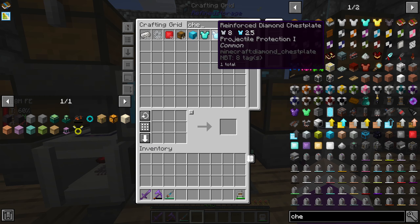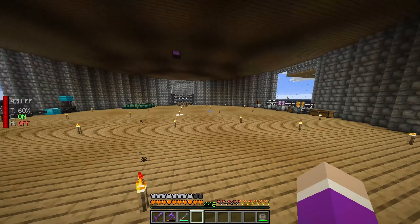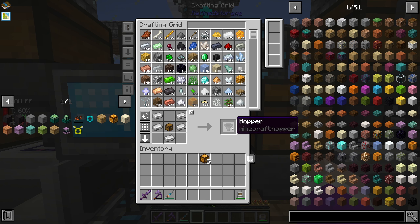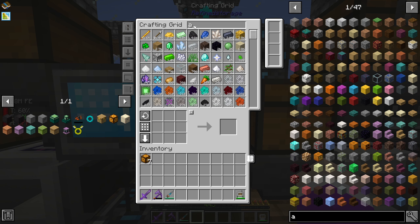I can actually just craft the apiary storage manually. I have 60-something chests. So apiary storage - how many do I need? 1, 2, 3, 4, 5, 6, 7 - we need 7 of them. What am I missing? Hoppers. Make a few more hoppers. Oh, we're out of iron now. 5, 6, 7 - that's all the apiary storages we need. If we look up apiary tier 4 and try to make 7 of these guys, can I craft it?